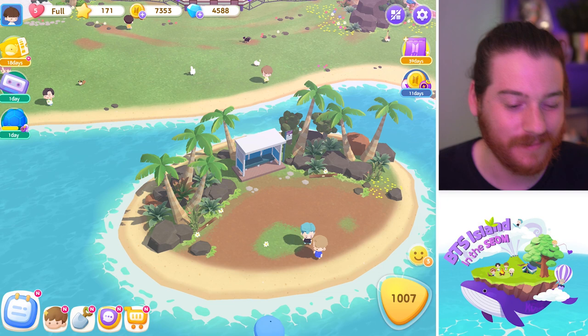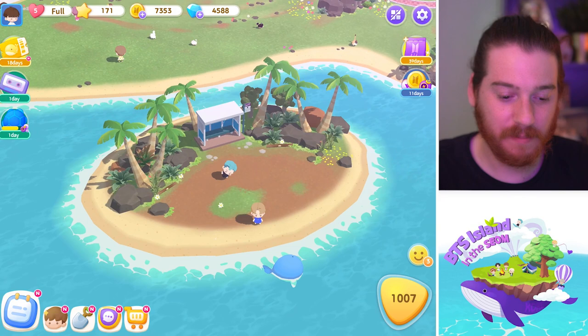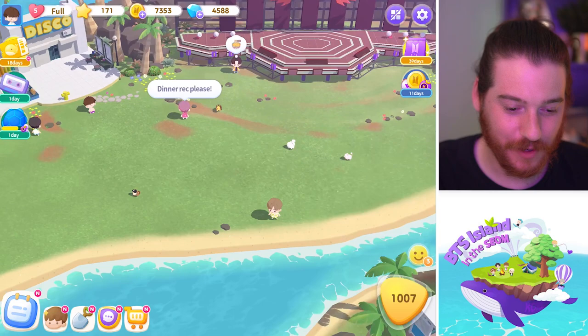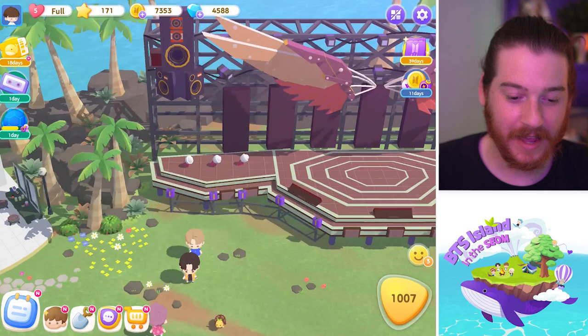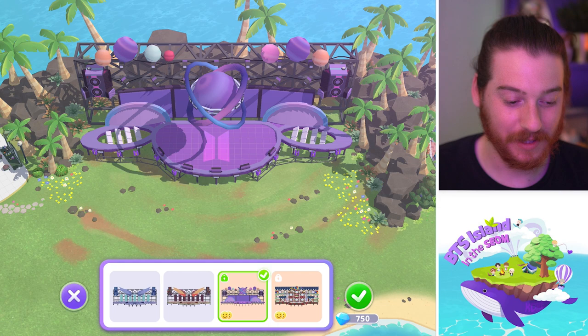Your boy is over level 1000 — can you believe it? 1007. You know we always gotta find that seven somewhere. Since the last time I talked to y'all, I pretty much just finished up this island right here. They're chilling on it for photo shoots. We finished up this little green room area over here, got some branches, and finished this stage up here. Y'all, the stage was the reason I almost spent my gems.